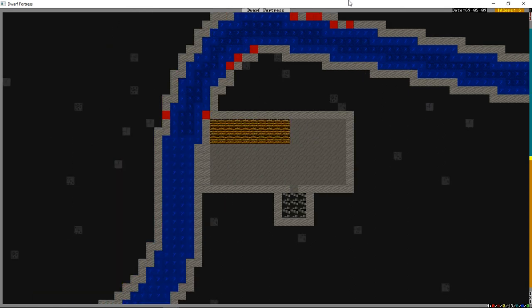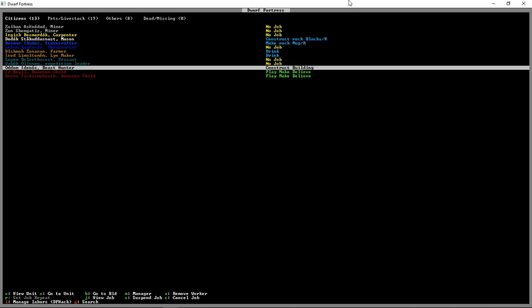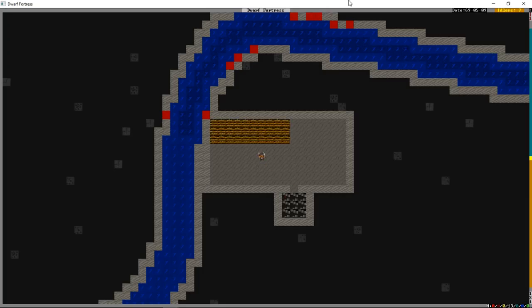Right now the farm plot is flashing because it's not ready to be used - our guy should come along any minute. If we press U we can check what he's doing; he's on construct building. He was a beast hunter so he thinks pretty highly of himself, but he's now our farmer. You can see the plot slightly changing in appearance.